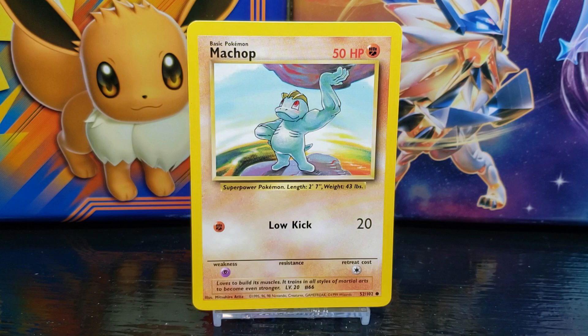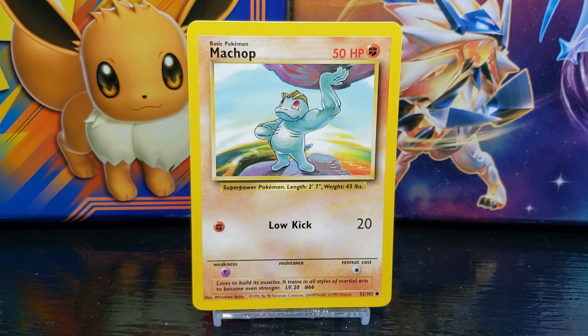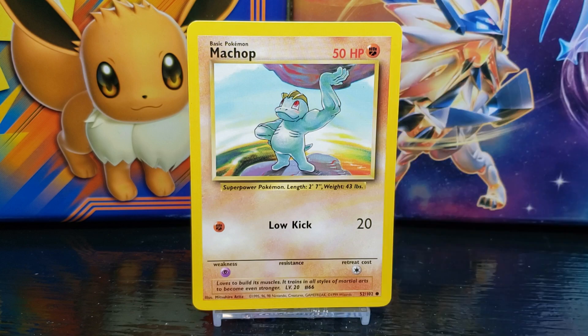A little bit of trivia about this card: the Machop in the illustration is slightly unique in that Machop generally have four fingers and one thumb, rather than the three fingers and one thumb shown here. Also, the three ridges on Machop's head tend to be a more dull brown color rather than the more yellow tone seen in the artwork. Another bit of trivia — the illustration is very reminiscent of the Greek mythology of the Titan Atlas, and could perhaps be the inspiration for the artwork design.